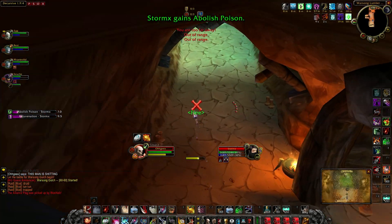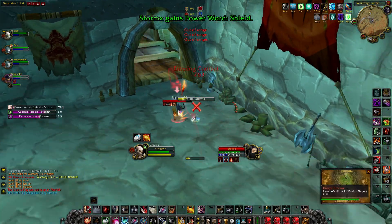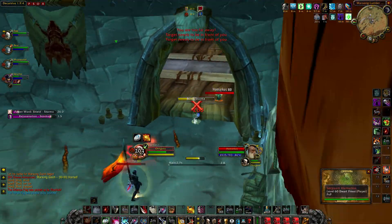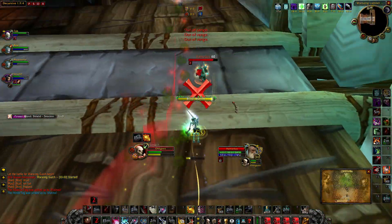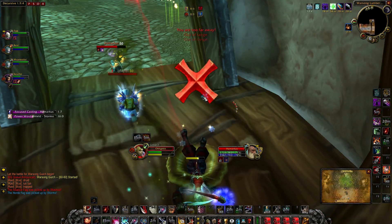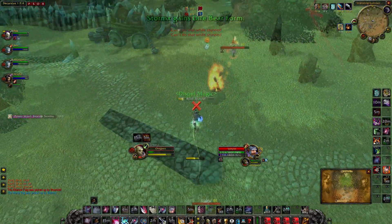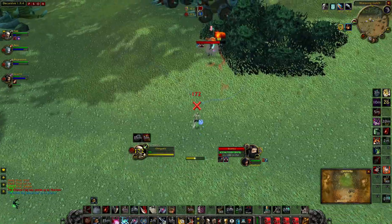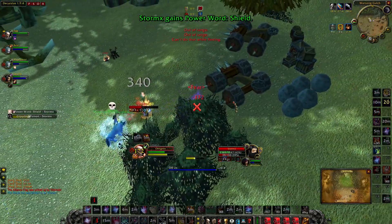Certain potions are complete game changers. The first is the Free Action Potion, commonly referred to as FAP. This item makes you completely immune to stun and movement impairing effects for a full 30 seconds. Warriors and Rogues can use it to stick to their targets and avoid being kited, and ranged classes can use it to avoid stuns and slows. The only way to counter a FAP player without dispelling is to chain CC them with abilities such as Rocket Helm, Polymorph, Fear, Blind, Sap, or a Hunter Trap and wait for the duration to finish. Gouge works as well because the game engine classifies it as an incapacitate, not a stun.